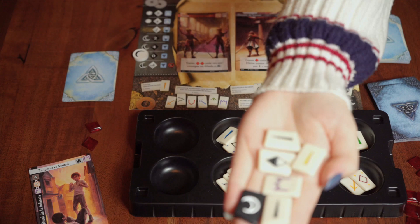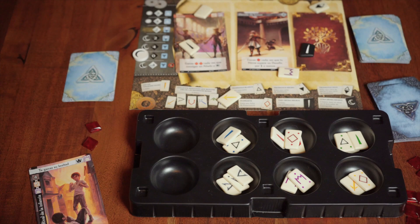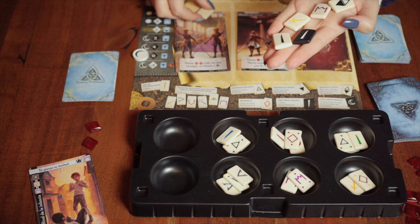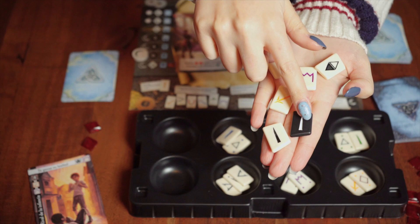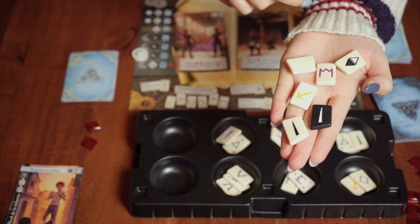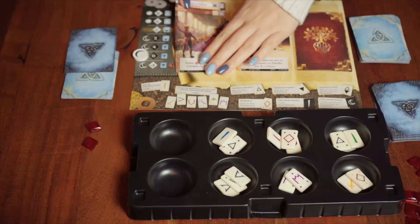To meet a challenge, the player takes the core runes and pays one experience token to add a black rune, then rolls and counts the total points. If the player equals or exceeds what is indicated on the challenge, they succeed and add the card to their board. If they do not meet the challenge, they must discard it and draw a new one from the deck. In this example, we got one, one, two, and two points for a total of six, and the challenge only requires four — so we succeed and also receive one hero or anti-hero card of our choice.